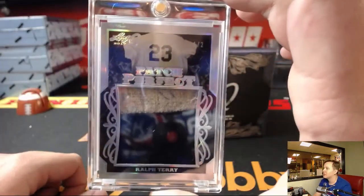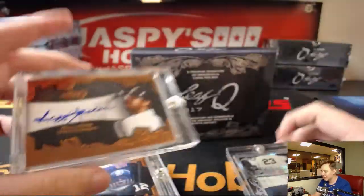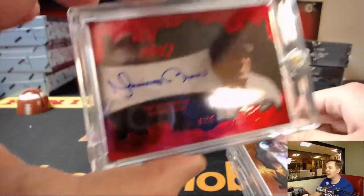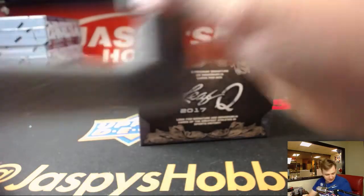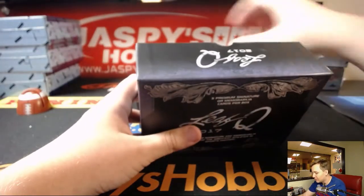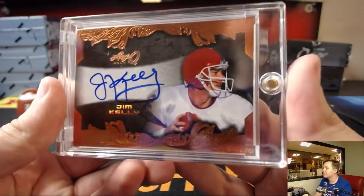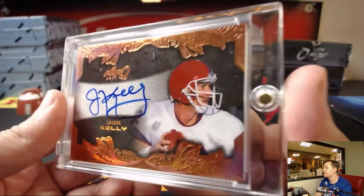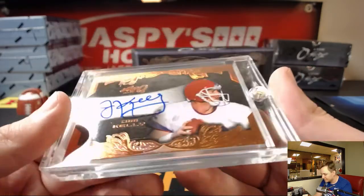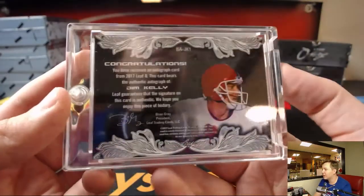Yankees, I should say. This is random hits, so it doesn't even matter. Look at the hits so far: Ralph Terry, Reggie Jackson, Terry Bradshaw, Mariano Rivera — can't go wrong with this one. And the final hit of the box, I believe, is another Hall of Famer. In his Miami — or Bills — uniform, on card auto of Jim Kelly. He did go to Miami, though, I think. I can see the blue right there. Jim Kelly, very nice. That's definitely a nice box. That's an awesome box.